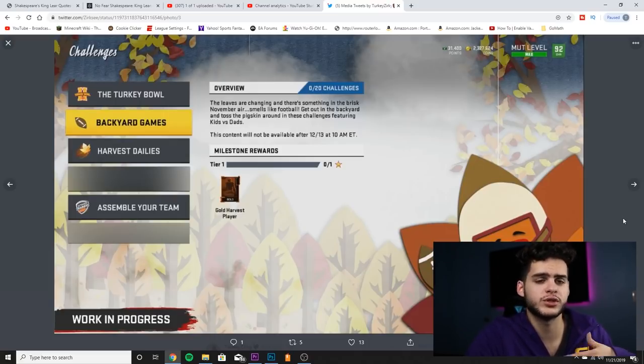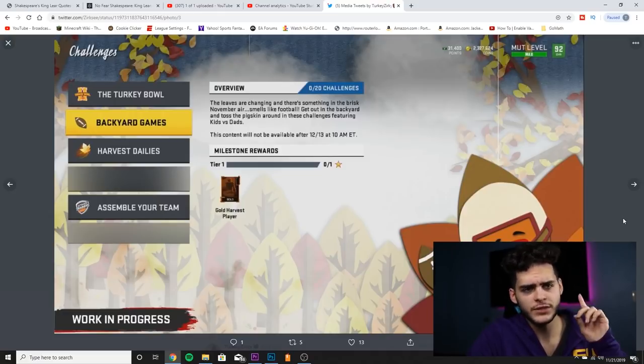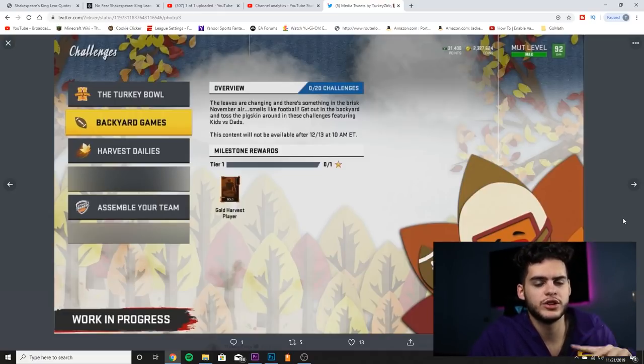There are coin rewards and card rewards from the dailies — maybe gold Harvest players you can save up for collections. Also, there will be a team captain token guaranteed. The captain token upgrades your team captain — for example, my Ryan Shazier is a 92 overall and he'll become a 93. Once you get your Turkey Stuffer, dailies, and captain token done, you can fully embark into the Harvest promo.